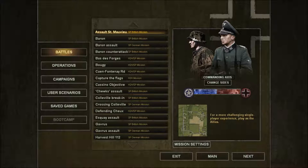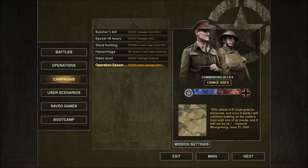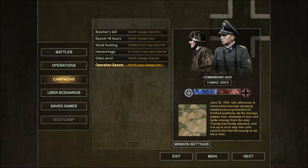We're going to be doing the Grand Campaign, Operation Epsom. What side do we want? I like the idea of playing as the Allies, just because I can't tell if that's going to be somewhat easier or somewhat more difficult. But I guess we can play Axis. Why not? We'll have some very light infantry divisions to start the game off with, but that's okay. So yeah, let's get started.